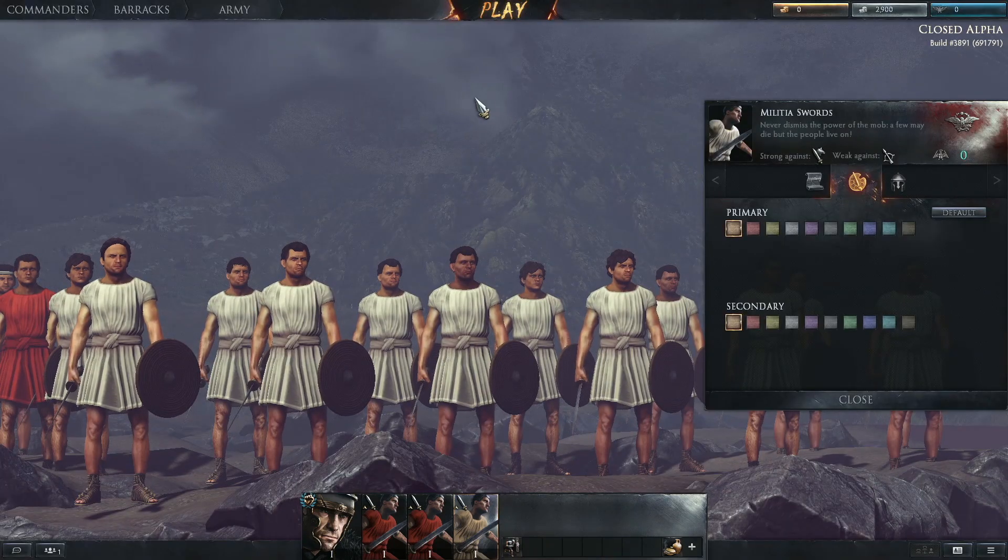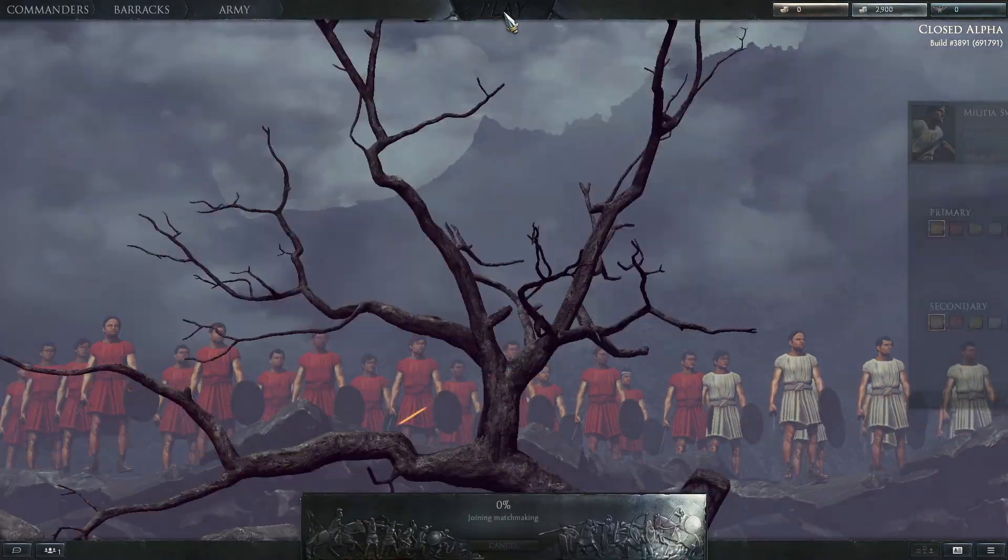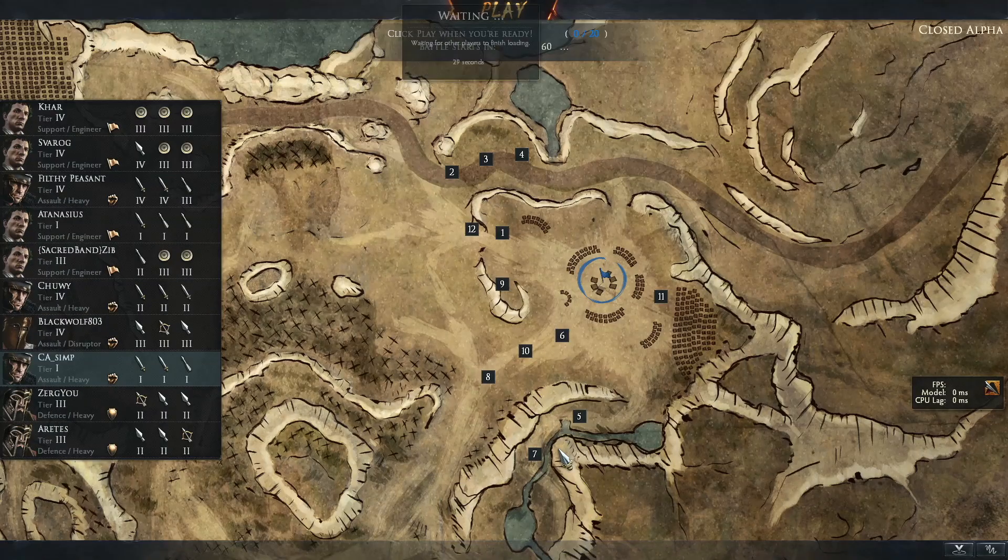When you're ready, hit play at the top. Once in, select a deployment position. Talk strategy with your team, and wish your opponents good luck — they're gonna need it.